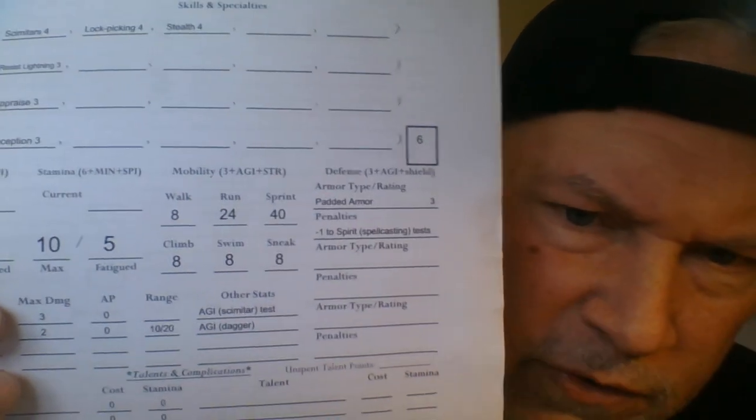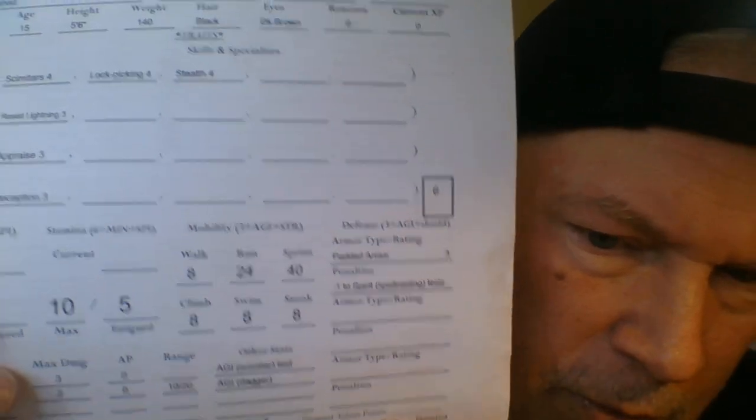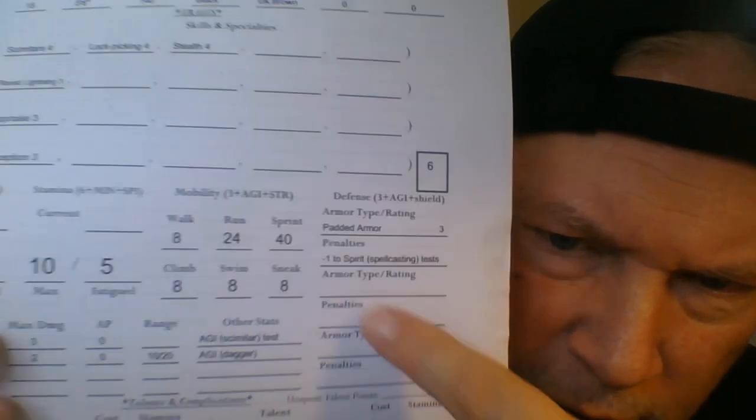Over here, switching sides — this is Armor, under Defense. This lists your armor and any penalties for your armor rating.